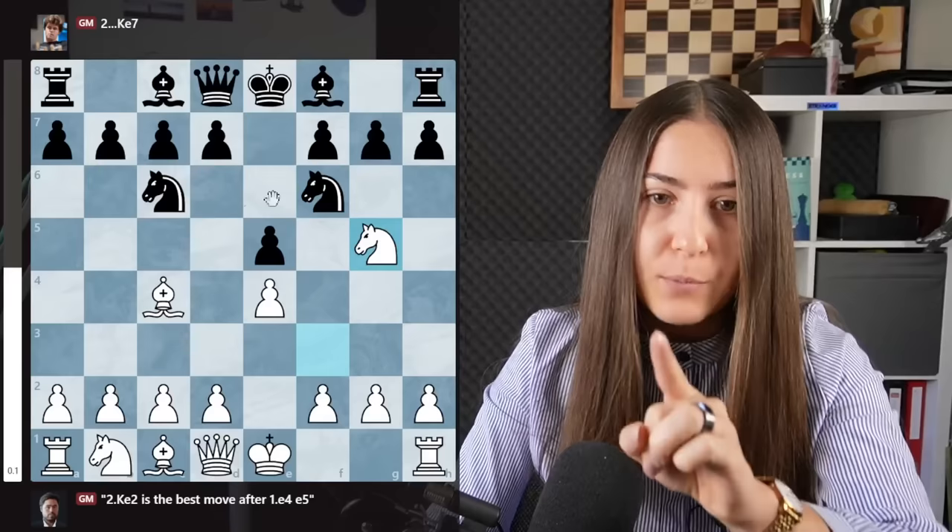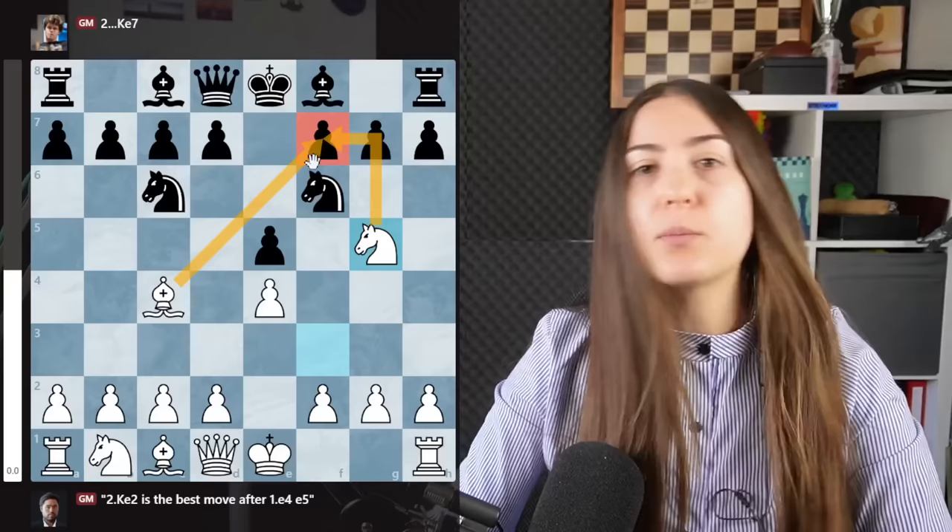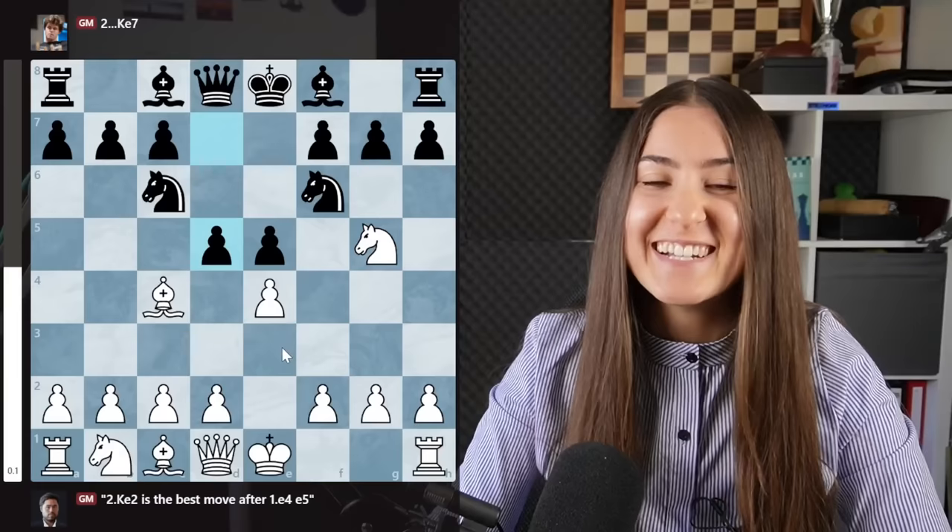Why d4? Because there is a knight and a bishop pointing here — this would be a fork. So you have to stop it. There is no way to do it with the pieces, so you have to use this pawn. Sacrifice the pawn for a higher purpose. Now things can go really bad for black.